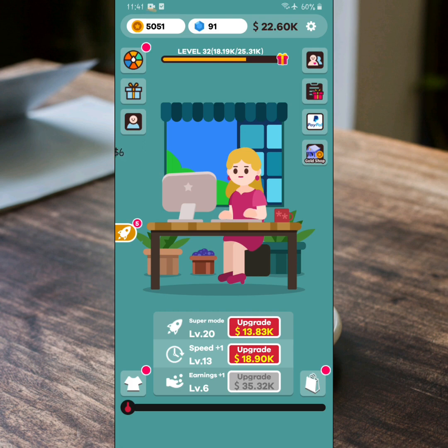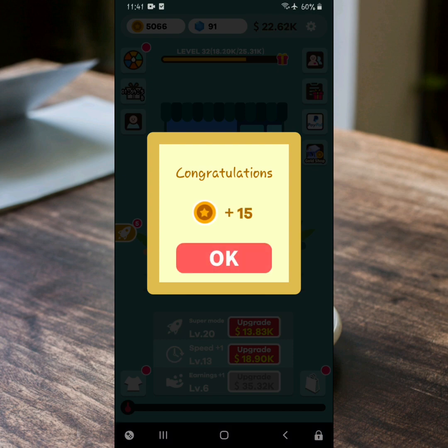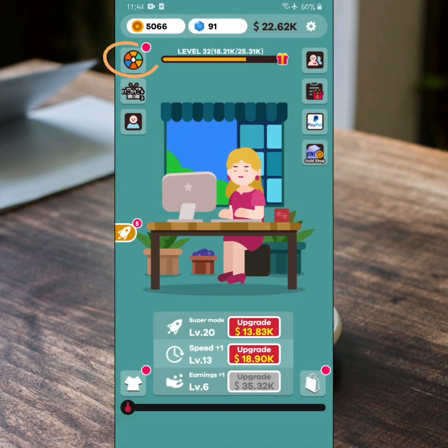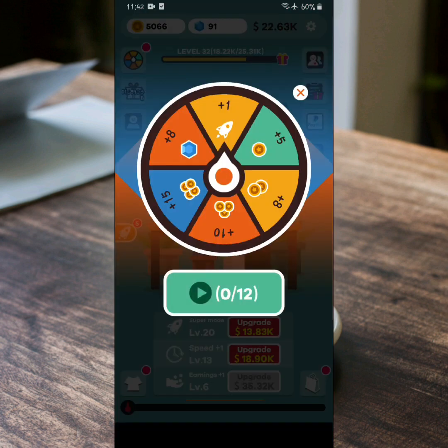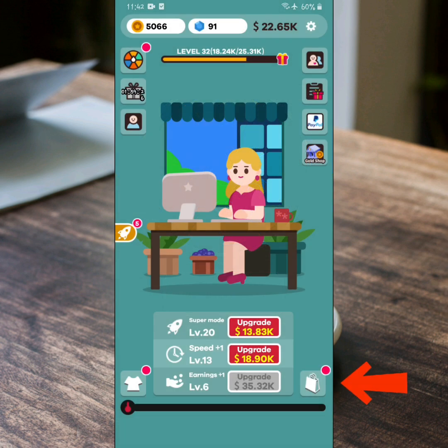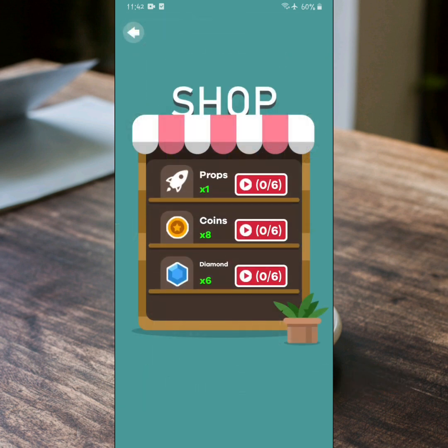So guys, paano nga ba tayo makakaipon ng coins? Una, makakatanggap po tayo ng 15 coins every 2 hours kapag pinindot po natin ito. Pangalawa, dito po sa lucky draw, may 12 chance po tayo para makakuha ng coins. Pangatlo, sa shop po, makakakuha ka po ng 8 coins per video up to 6 chance.